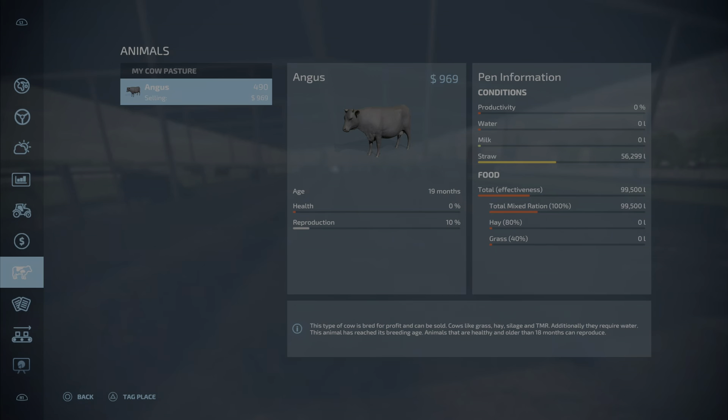We have about 93,000 liters of manure — and we still have lots of straw remaining. What I'm going to do now is refill all the food and the water and straw, set the calendar to two days a month, and go ahead one day, then check those numbers.